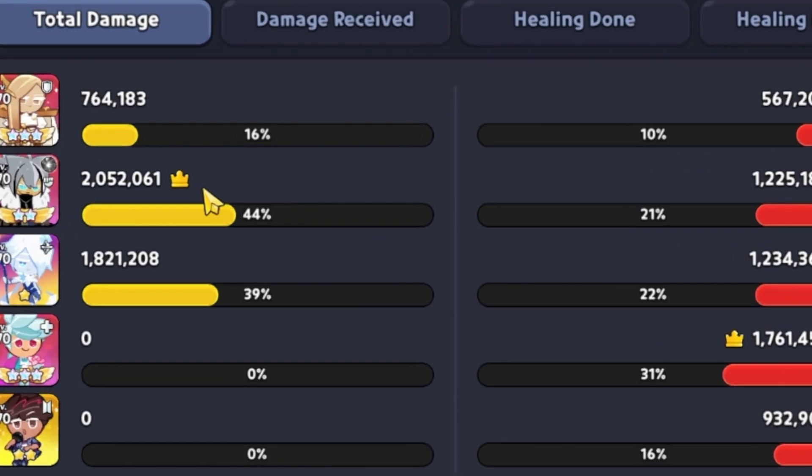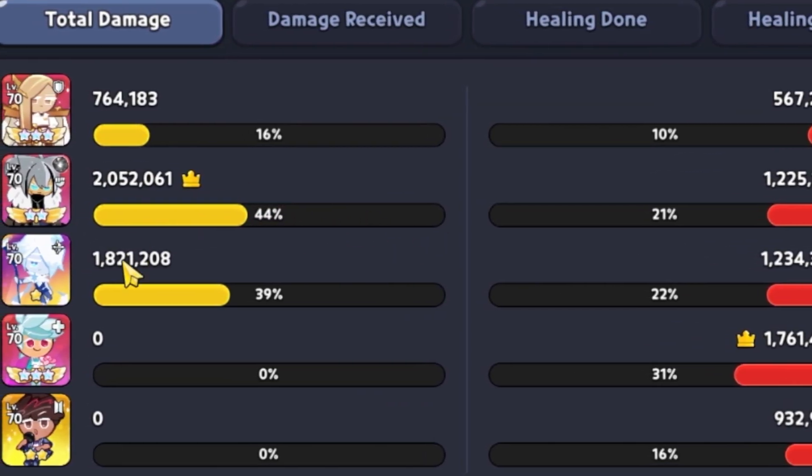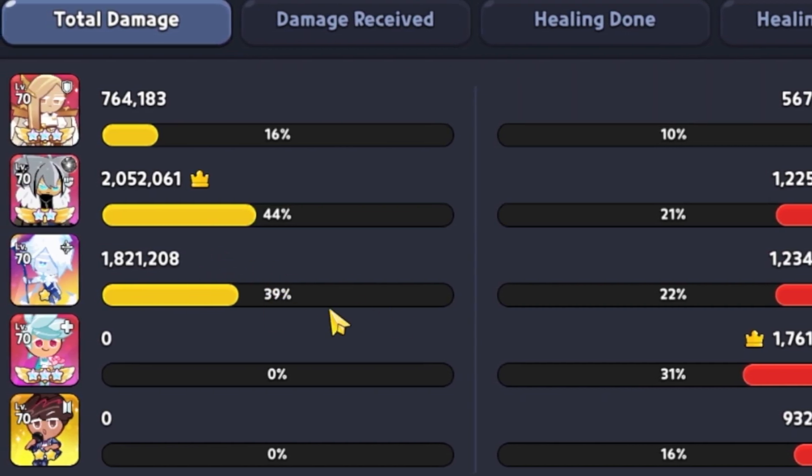As far as the overall damage numbers, we've got 2 million on Werewolf Cookie coming in clutch on the front line, and 1.8 million for Sherbert. Very nice.